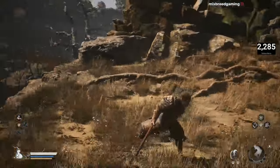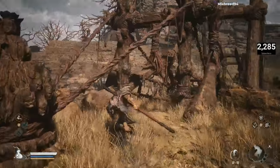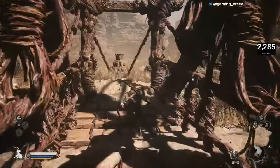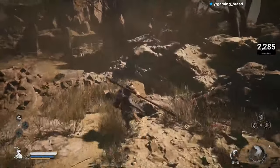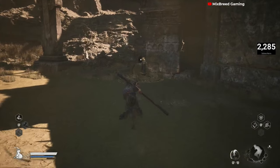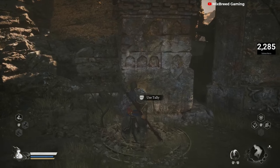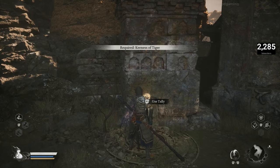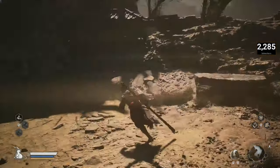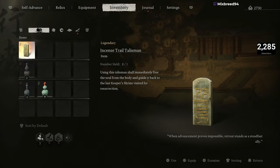After that we backtracked all the way back to where we fought the father and son rat duo. If you're worried about having to defeat both rat enemies, you only have to defeat one — probably best to take out the big guy since he's coming after you the majority of the time. I thought that getting the Sternness of Stone key item unlocked this door, but it actually does not.